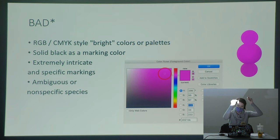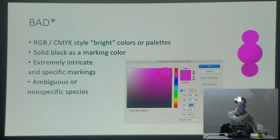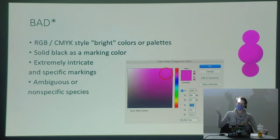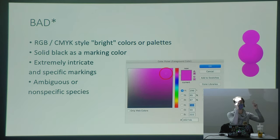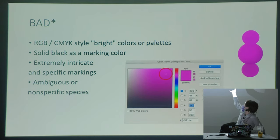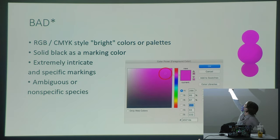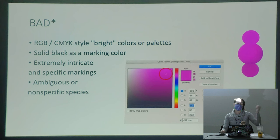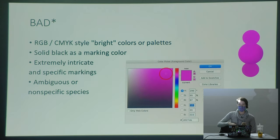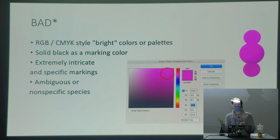Some 'bad' — in heavy quotations — things to consider: RGB and CMYK style bright colors or palettes. What I mean is not 'don't use neon,' because neon is great. What I mean is you want to give your artist somewhere to go from the colors you provide. For magenta, grab a color not all the way cranked up in the top right corner of the color picker, but somewhere slightly down — that way the artist can punch up saturation in bright lighting or pull it down in a dreary scene. If an artist is adding highlights and shadows, certain colors like bright CMYK magenta or green can't be further saturated and are really hard to shade.